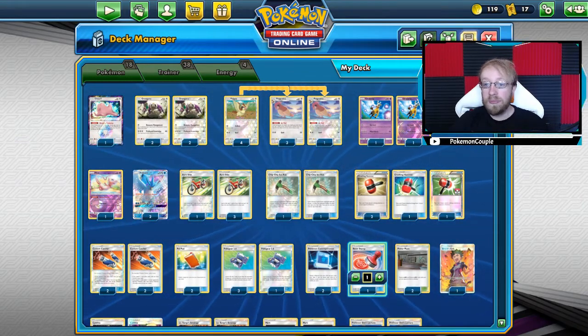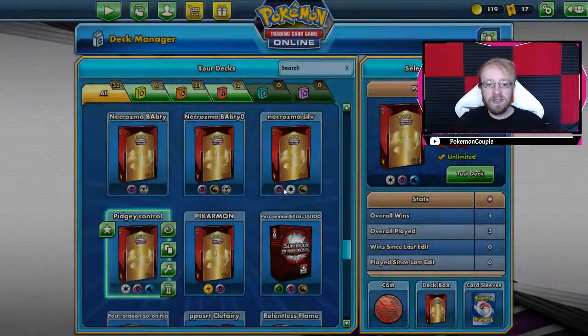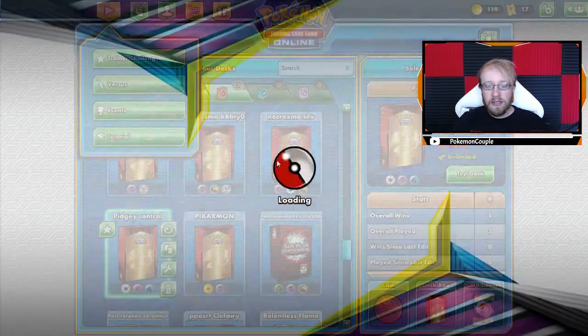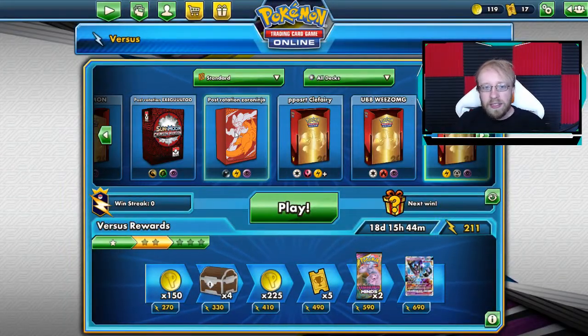One Recycle Energy and three of whatever energy type — the whole deck list is down below in the description, you can just check it out, copy and paste it. Let's play some games and see how uncomfortable I am with control decks. I might feel a little bit grumpy today, I know, I'm sorry.